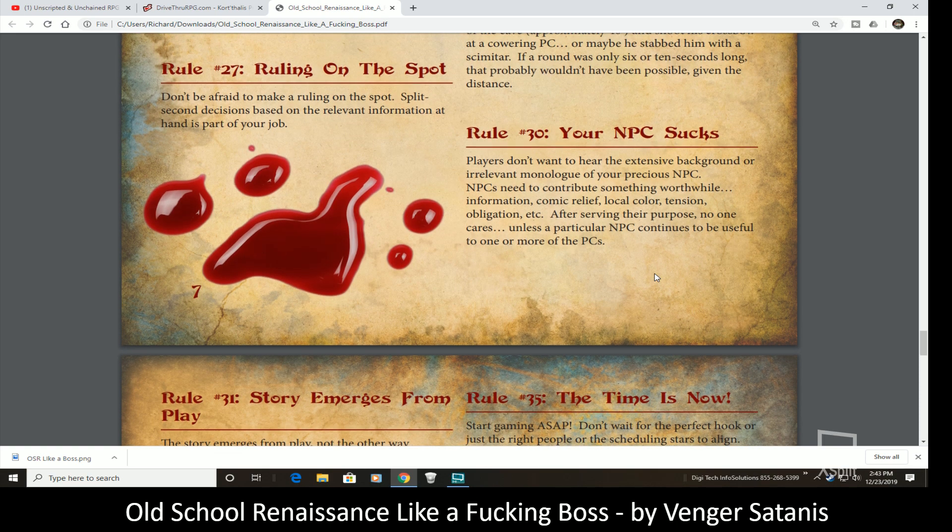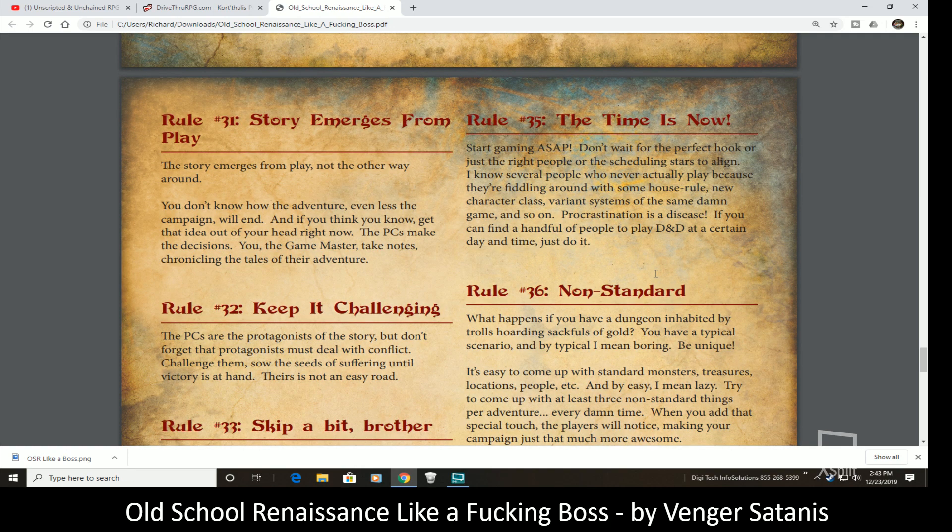Rule 31: story emerges from play. You may have the story in your mind as the GM, but the players are going to inform and shift it in directions you might not be expecting. That doesn't mean you lose the very essence of your story, but you have to anticipate that it will evolve and change over time based on the players' choices with their characters.